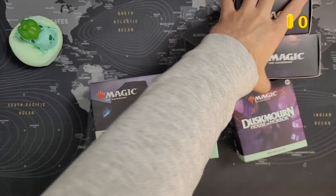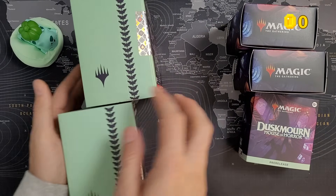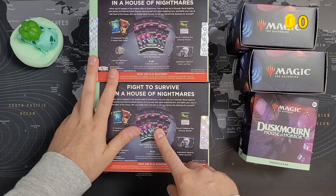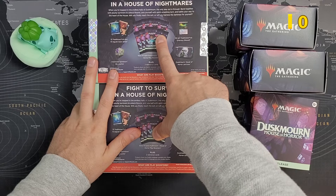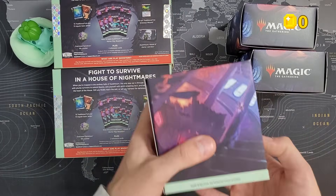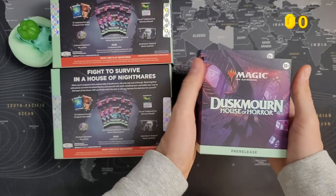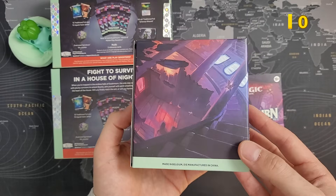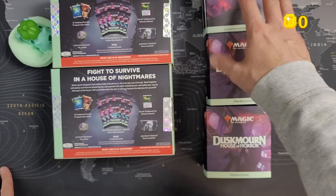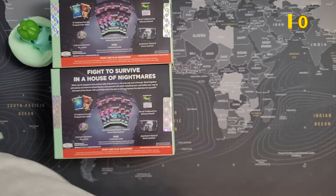I'll be opening all of these products and compare where we get more value — better cards, more cards, more valuable cards. Each bundle has nine booster packs, so that makes 18 booster packs for two bundles — you pay 80 dollars for 18 booster packs. Pre-release packs have six booster packs each, so three pre-release packs is also 18 booster packs, but at 30 each you pay 90 dollars. However, pre-release packs have promo cards — will those be worth the extra 10 bucks?